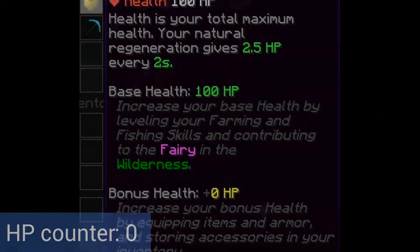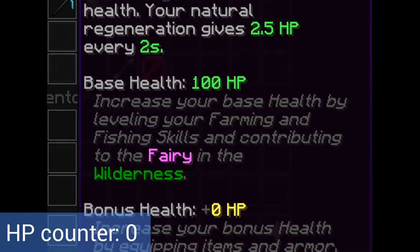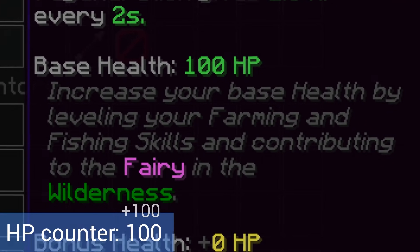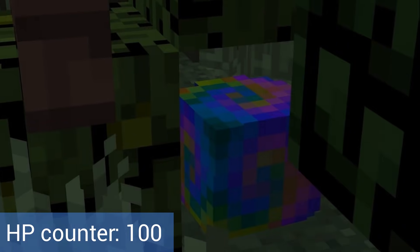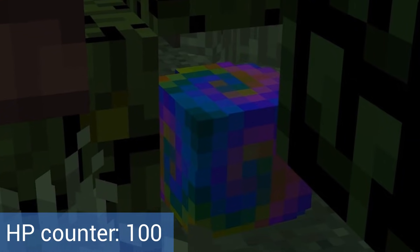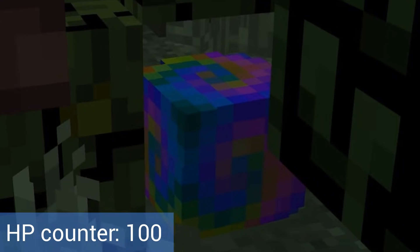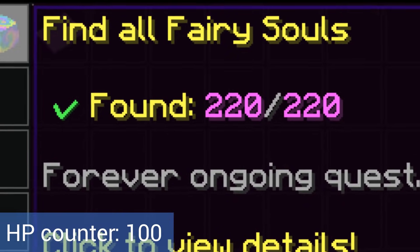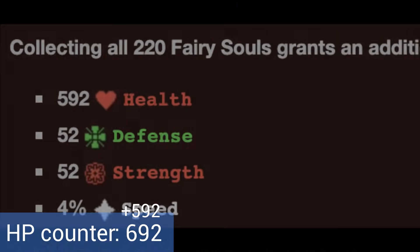First off are the essentials that every Skyblock player should have. Number one: 100 base health — you can't go below this number. Number two: fairy souls, which are easter egg type items hidden across all public islands and which give stat boosts if you collect enough of them. There are 220 fairy souls currently in the game and they give a maximum of 592 health.